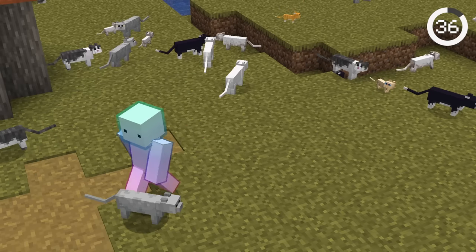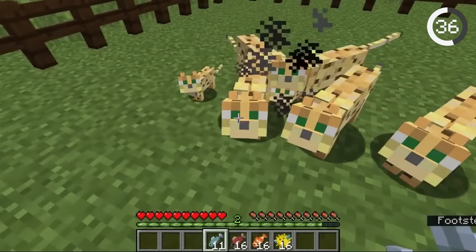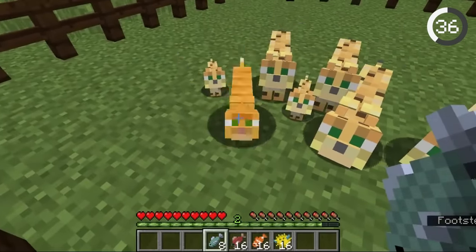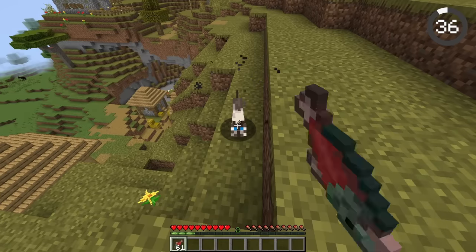If you wanted a cat in older versions of Minecraft, you had to explore the jungles and find an ocelot. These quick animals would have to be fed fish, and then they'd magically turn into a cat. This feature was eventually changed, and now you can just find abandoned cats in villages to tame.